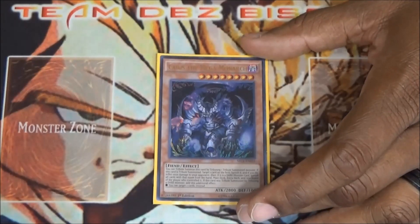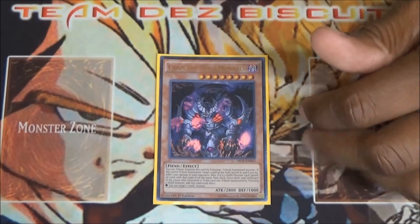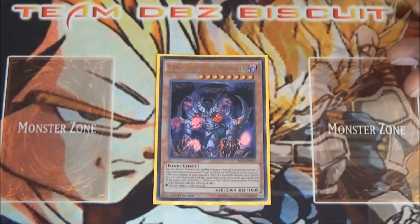I'm running one Caius the Mega Monarch. I've always liked Caius, even way back when they released Caius the Shadow Monarch. He's just all-around good — if you tribute off a dark monster, you're going to be able to pop two cards, and if your opponent has multiple copies of that card, you can banish out multiple copies, which is very useful and can really put your opponent in a very problematic state.